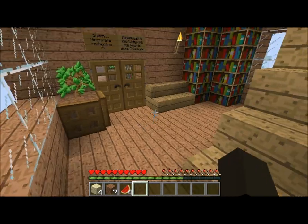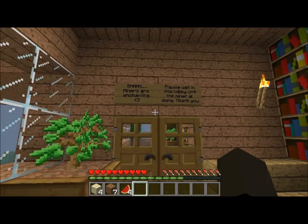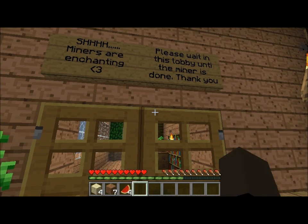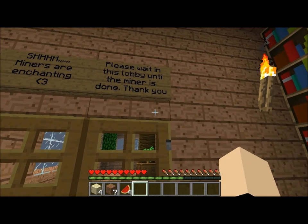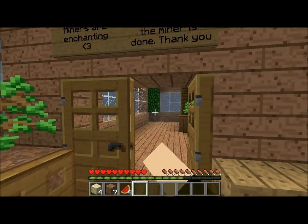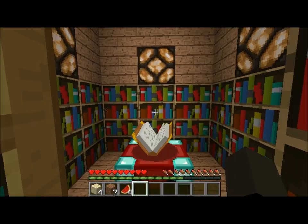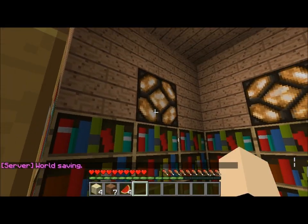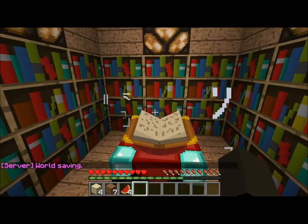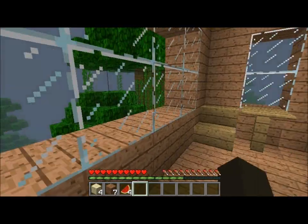We have a little waiting room here. I put a sign that says 'Miners are enchanting, please wait in this lobby' — I forgot the 'L' didn't fit so it says 'obby' instead of 'lobby.' In here of course we have the enchanting room. I've got the redstone lamps so it just looks nice.